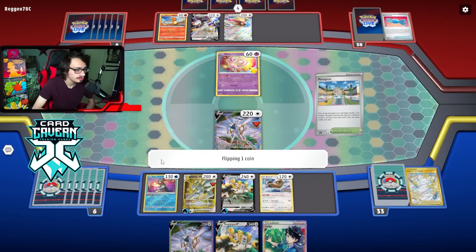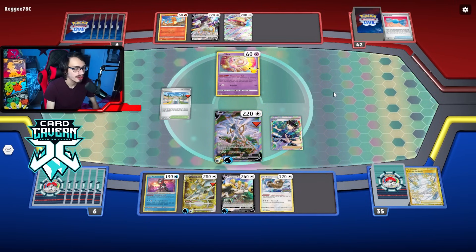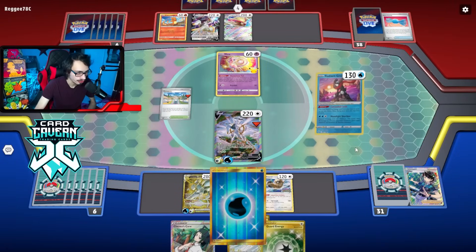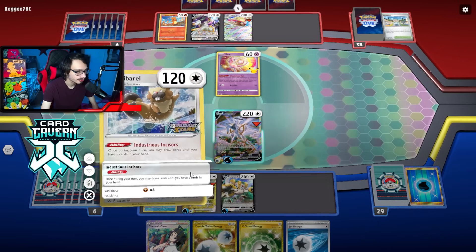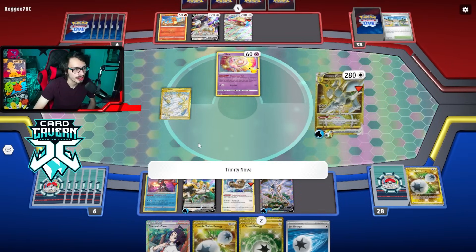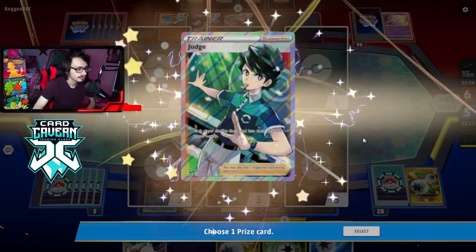Prize number six — Judge, nice. What are the odds my opponent has another Stadium here? Hopefully not. If I Judge them into another Stadium, bro should go play the Lottery. I'm just going to hope they don't find a Stadium. There's Manaphy — dang, my Greninja Poppy play is probably out the window. They go Arceus and pass. Doesn't look like we can Gigas knockout unless I found Belt. I think we're just going to put that on and Nova. We have Charon's Care, so if they hit us we just Charon's Care — so it's technically GGs.